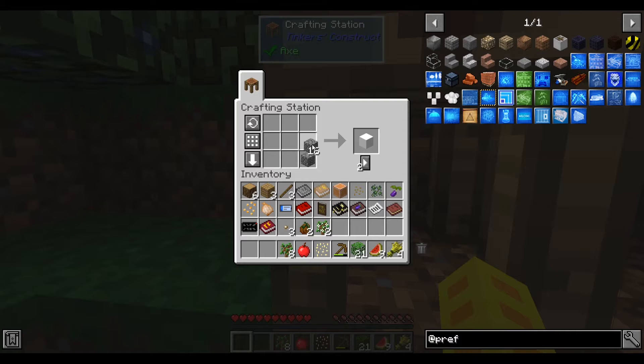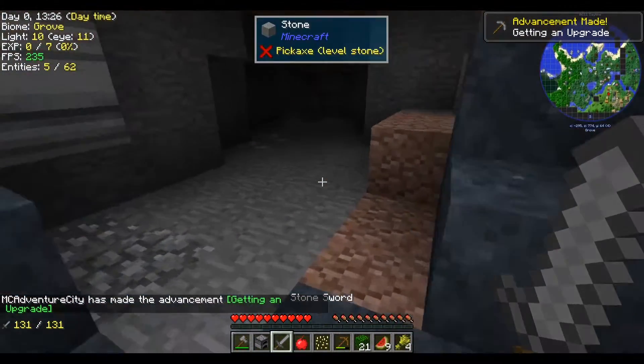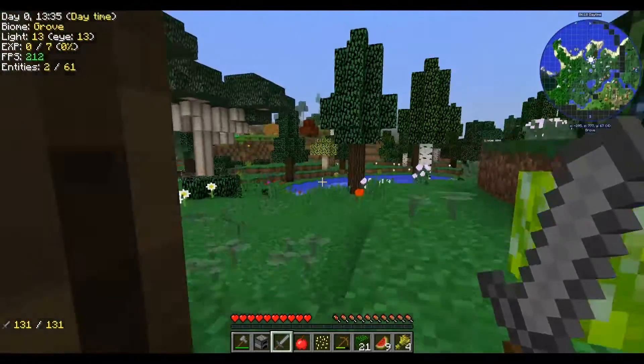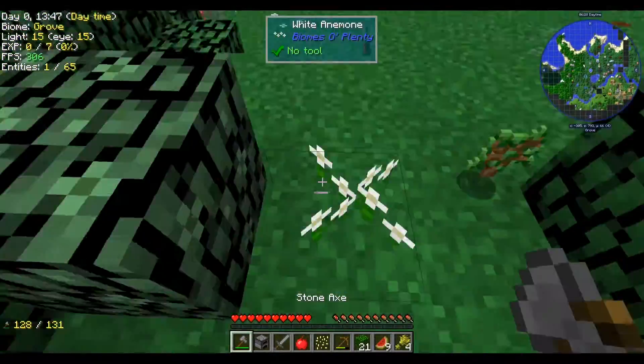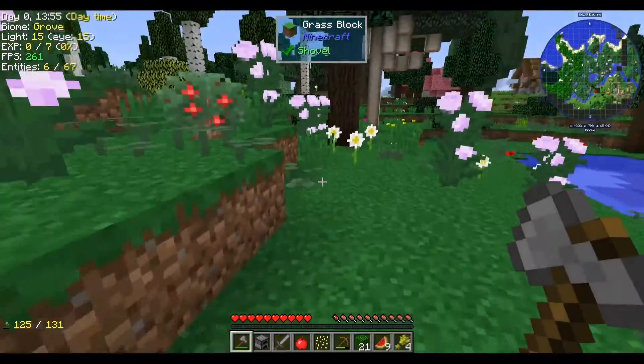We'll make ourselves a furnace, axe, pickaxe, and shovel. And a sword. We could just smelt charcoal — I think we'll just go for the charcoal. Let's chop down some dark oak. I mean, dark oak is so good honestly. It's a nice wood type to build with.